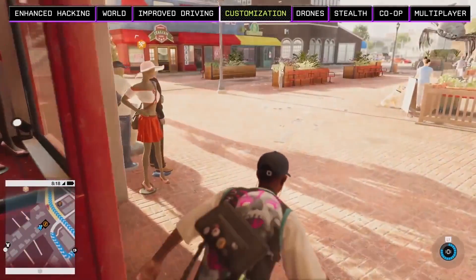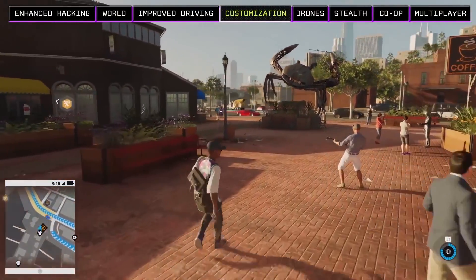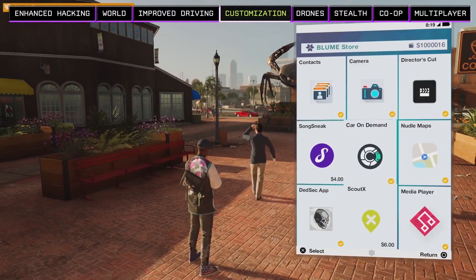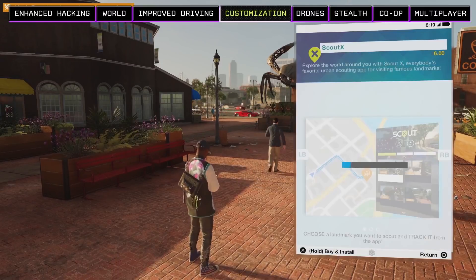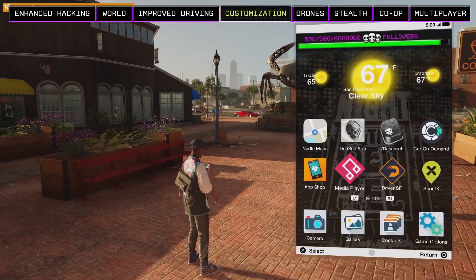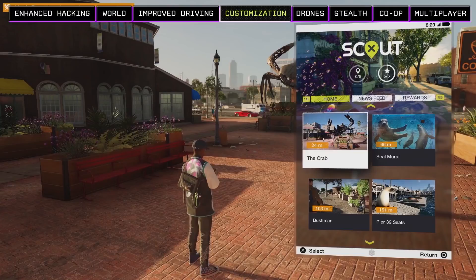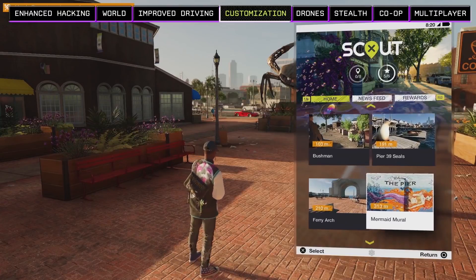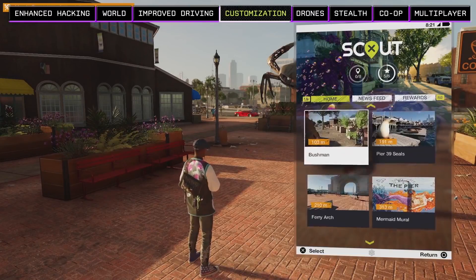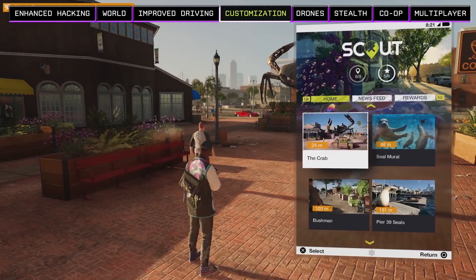In Watch Dogs 2, you manage your activities from your smartphone. There's an app shop, a media player, the DedSec app, and a research app that allows you to develop new skills. Let's take a look in the app shop to find the ScoutX app. San Francisco is full of iconic landmarks, so as you explore the world you'll find new ScoutX objectives in the app. Once installed, you can find nearby landmarks and go check them out — the ScoutX app will be like your tour guide in Watch Dogs 2. We're right near the crab statue on Pier 39, so let's go there right now.